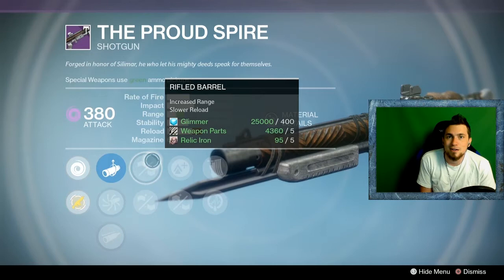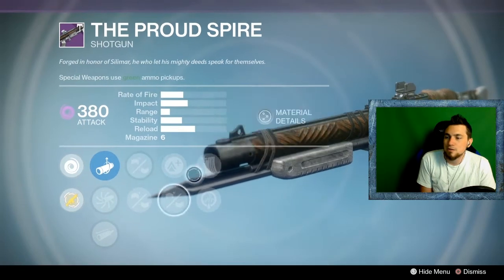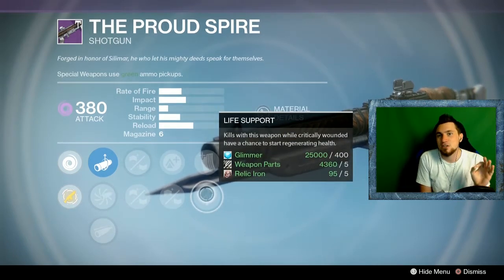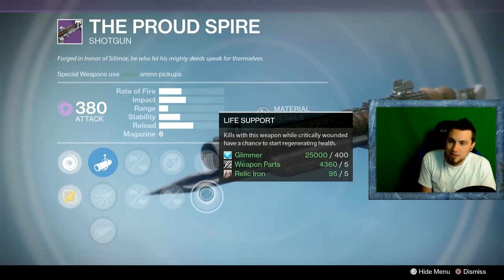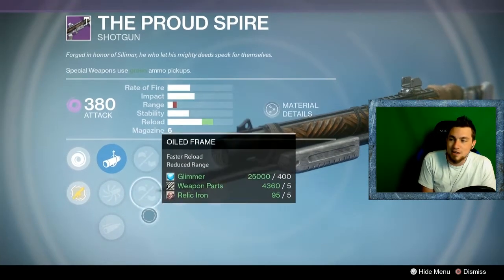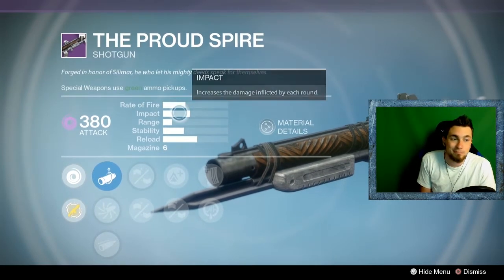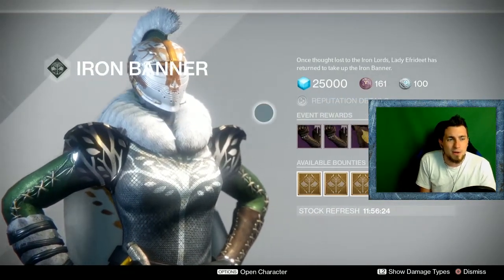Rifle Barrel basically doubles the effective range of your shotgun, which is great for a close combat weapon. If ammo isn't a concern, Life Support in PvE is fantastic — you keep pushing through waves of adds and you'll likely heal yourself on a kill. It's a fantastic roll for PvE, though not great for PvP. Even with a great roll, this shotgun archetype isn't good for PvP because the range is short and impact isn't the best, but the high rate of fire makes it excellent for PvE.